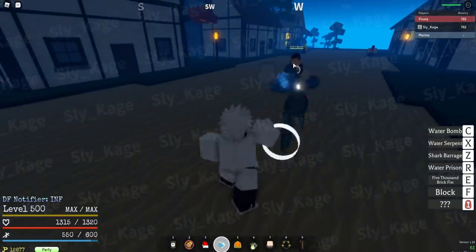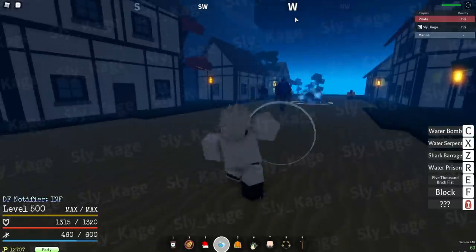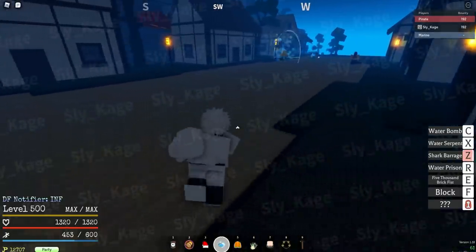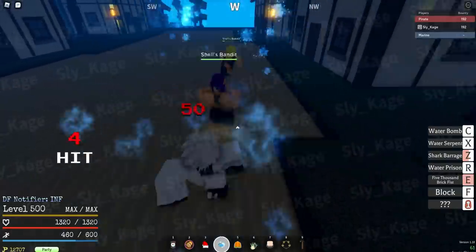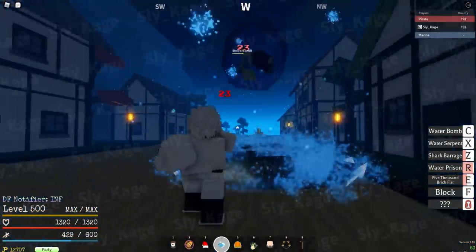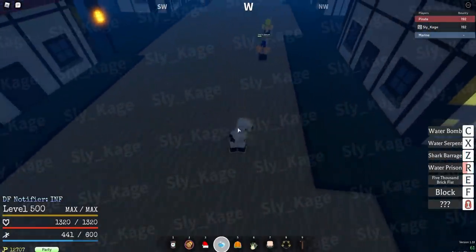The third move is Shark Barrage — just like that. 35 damage per, really high. It's that in my Shark Karate right now, so that's why it does so much. 5,000 Brick Fist. Water Prison is basically instant now. Then, second-to-last move: Water Serpent.